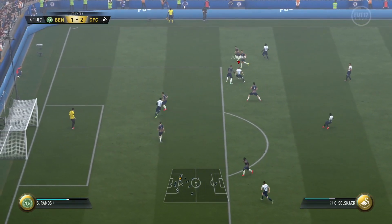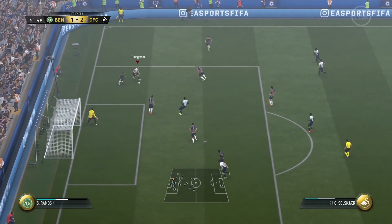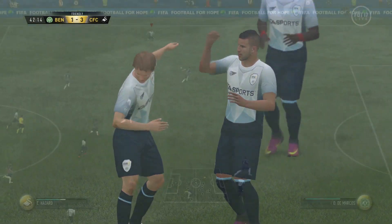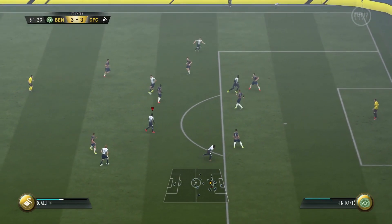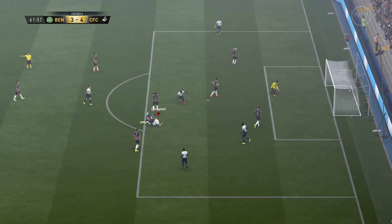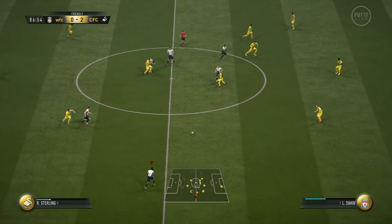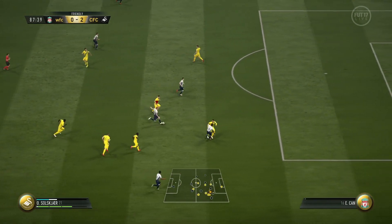My thoughts on Ole Gunnar Solskjaer in FIFA 17 Ultimate Team were that he is a decent player. He's definitely not the worst player in the world, but he's definitely not the best player either. He's just sort of average. And seeing that he is a legend in the game, I gotta say I was a little disappointed in the fact that he wasn't slightly better. Maybe it's just me expecting too much. But when I use legends in Ultimate Team, I like them to be better than regular players. Solskjaer for me just turned out to be an average player even though he is one of the lowest rated legends available in the game.